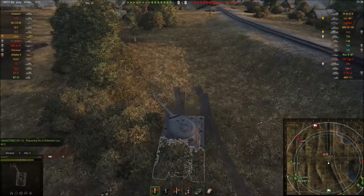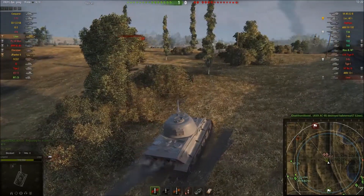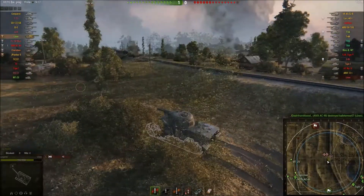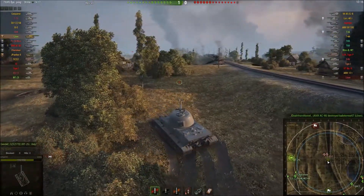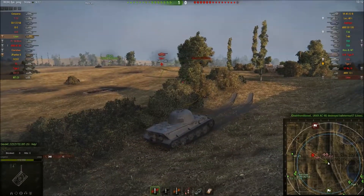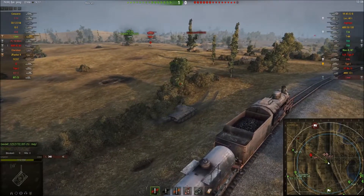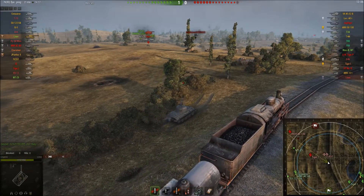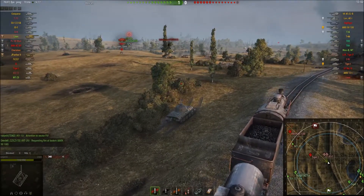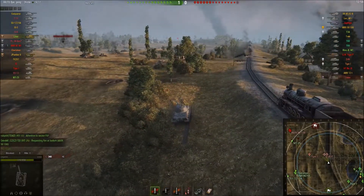That shot was an AP shell from the GW Tiger P, which is of course something I'm not very happy about. Now luckily I'm in a platoon, and Korsakov in his Jagdpanther 2 is going to support me from the hill, whilst I try desperately to be as confusing as possible to the artillery. A Tiger gets spotted in the middle — not really sure what he's doing there, he's not being particularly useful for his team. Perhaps he thinks he's a medium tank, or a light tank.